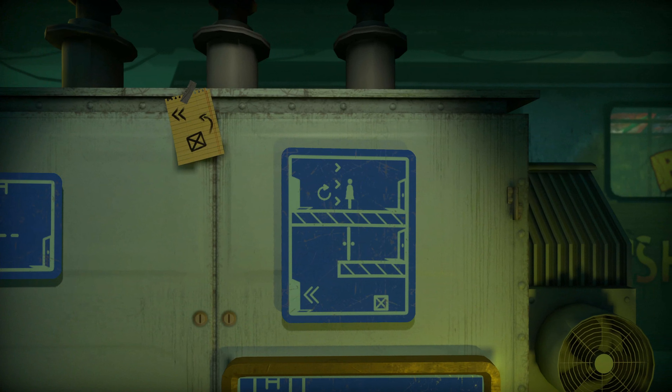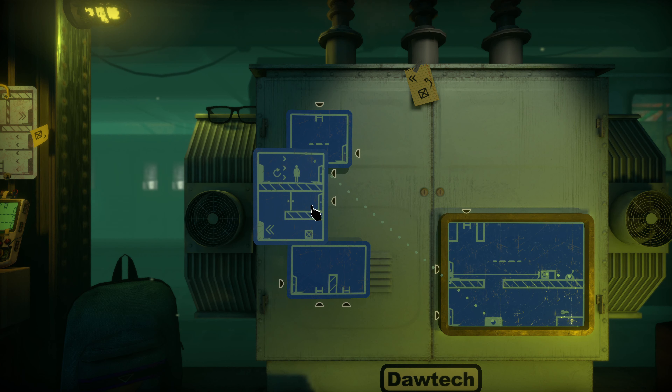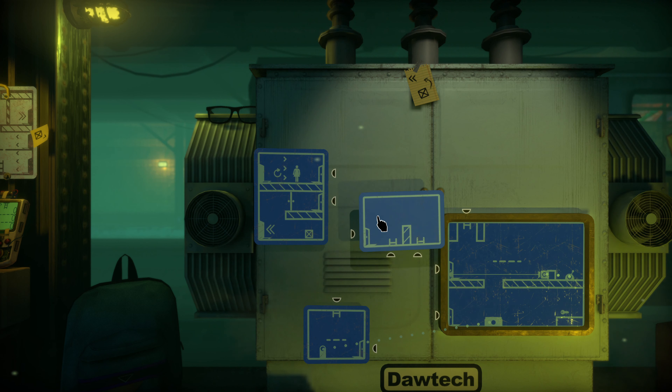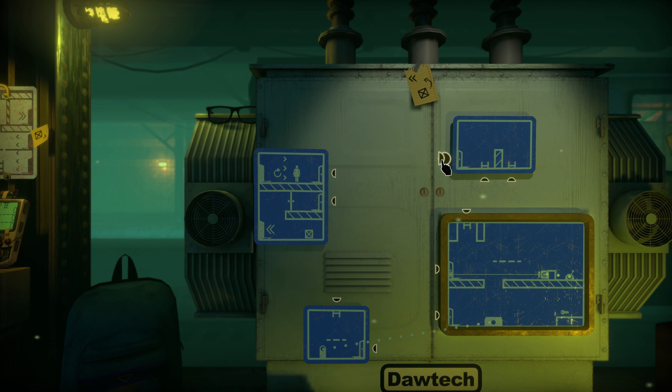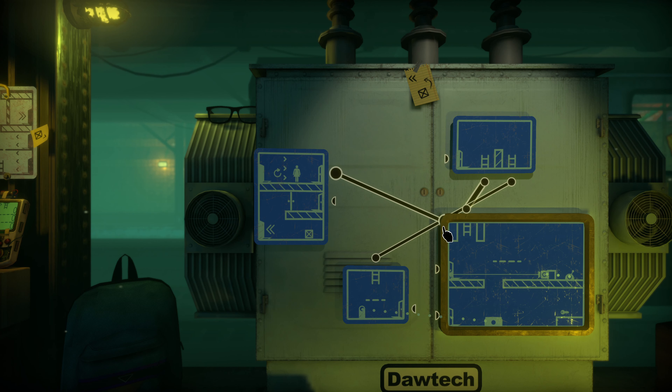Here we are at our first three-way intersection where we have to make a decision of where to go next. I decided to go for the cube first — nope, that's not gonna work. Oh, but that's not gonna work either. This will though — go down here, grab the key, come back... or stuck.